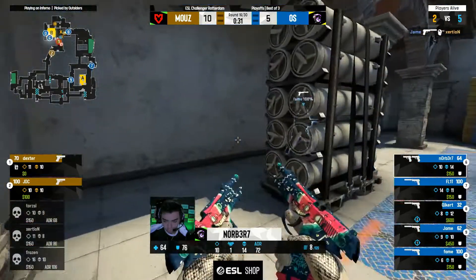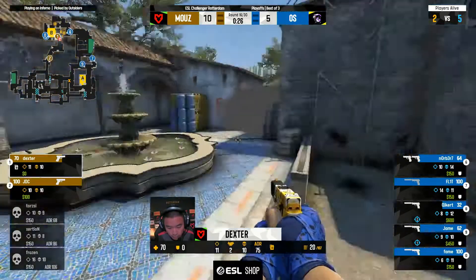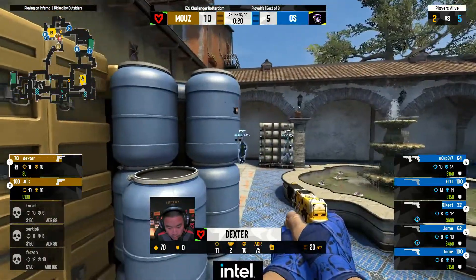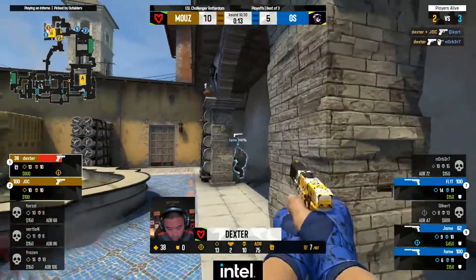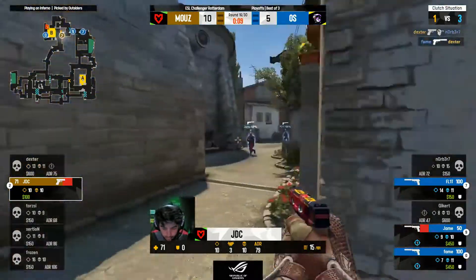Jame responds with a kill of his own as well — they walk straight into this triple stack. Dexter trying to prize something here, there's nothing. The smokes are fading, 20 seconds left on the clock. Dexter can't find anything — they're not presenting the kill. That's one on Kicker but they've doubled up towards newbox. Exactly the play they did — Dexter's still fighting, still finding kills.